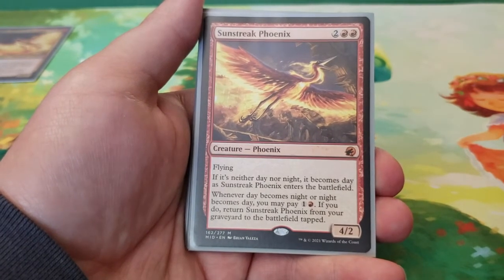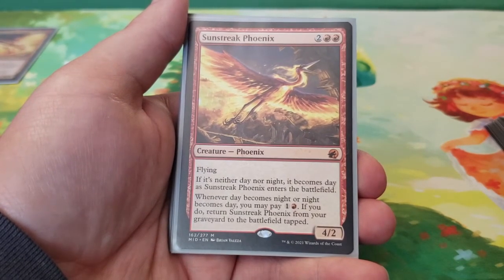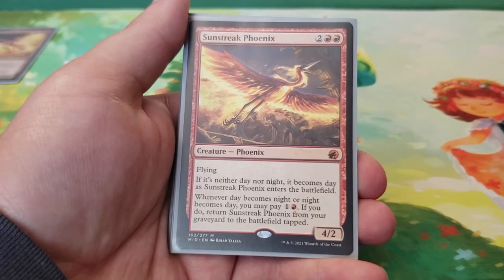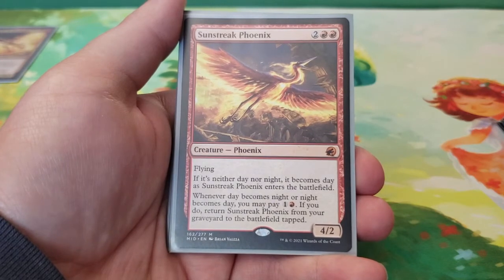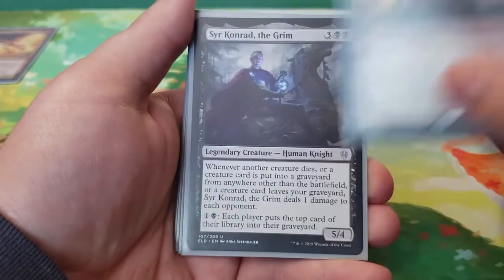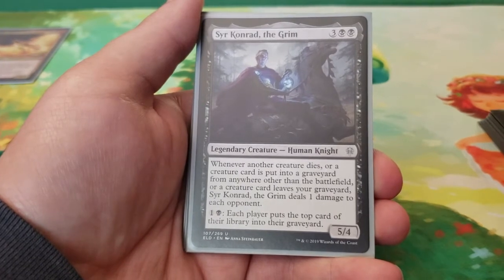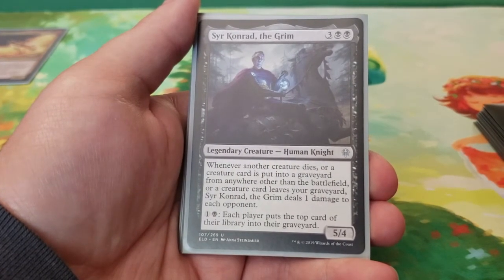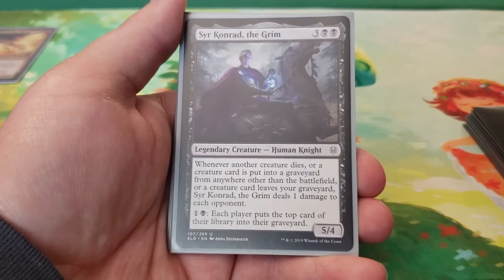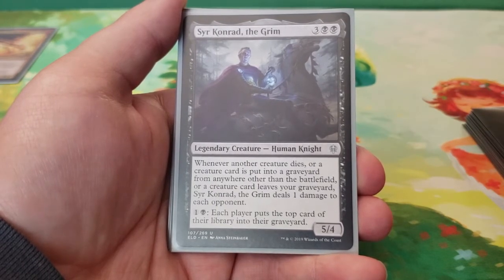Then we have Sunstreak Phoenix — four mana for a 4/2 flying. If it's neither day nor night, it becomes day as Sunstreak Phoenix enters the battlefield. Whenever day becomes night or night becomes day, you may pay one and red to return Sunstreak Phoenix from the graveyard to the battlefield tapped. The downside is it returns tapped, but the upside is it costs very little compared to most phoenixes. Next we have Sir Conrad the Grim — five mana for a 5/4. Whenever another creature dies, a creature card is put into the graveyard from anywhere, or a creature card leaves your graveyard, Sir Conrad deals one damage to each opponent. It also has its own self-mill: for two mana, each player puts the top card of their library into the graveyard.